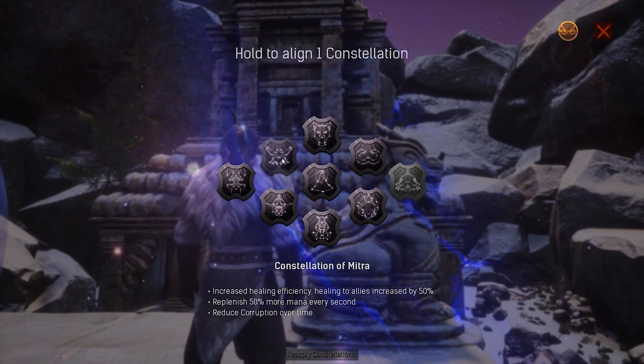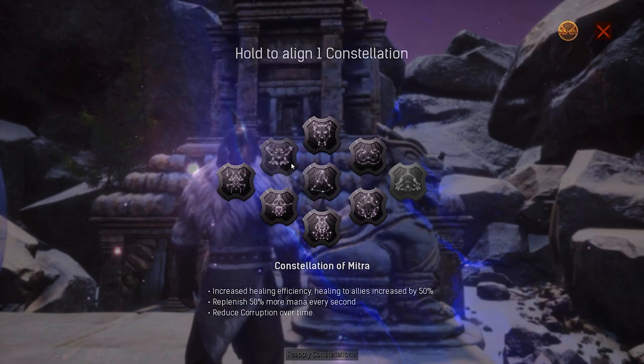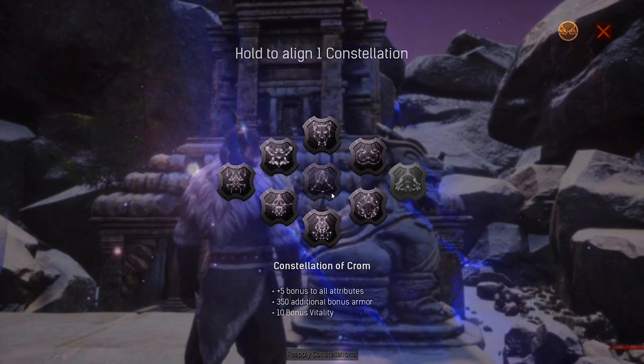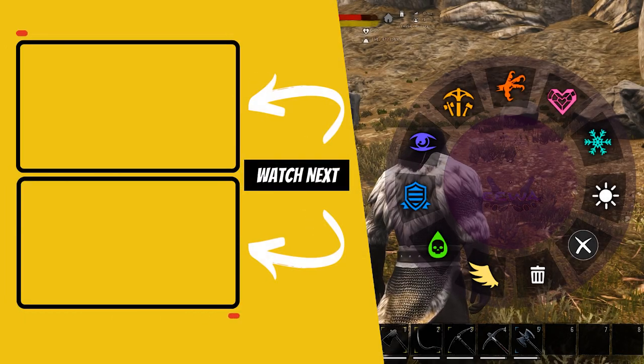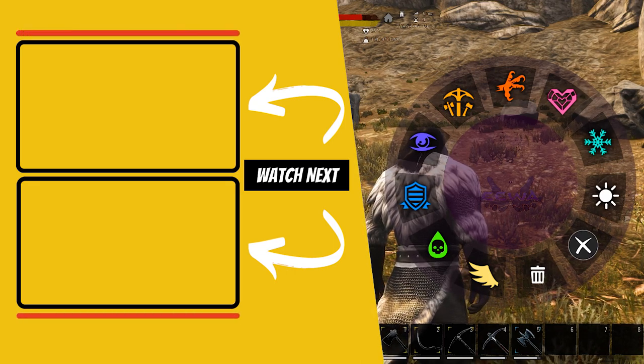For me, the two I always like to choose are the Metra and Chrome constellations, simply because they increase the sustain and healing a little which I prefer in my gameplay. I would like to know in the comments below which one is your favorite and which one you have had more success with, as this information can also be very helpful to other viewers. If you want to learn more about the rest of the IWA features like auras and gems, check the playlist on your screen now.